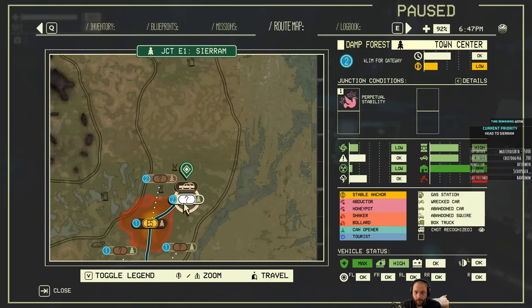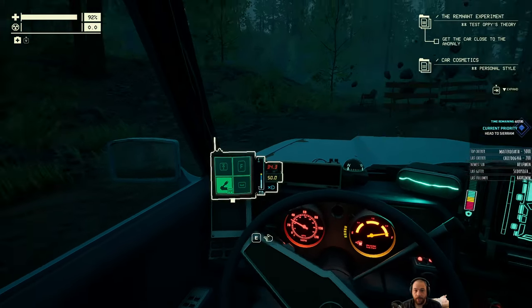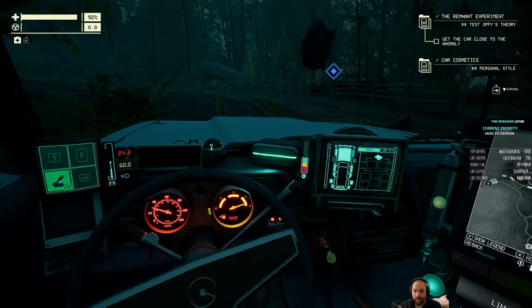So in terms of the route map, we have scanned — there's one unknown or unrecognized thing left to scan. So we'll keep our eyes out for something that looks unfamiliar.